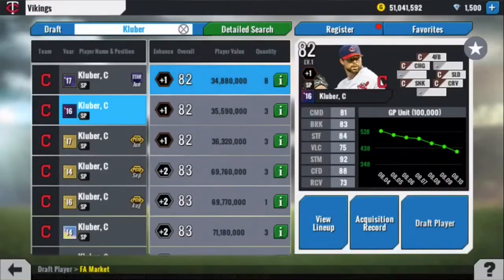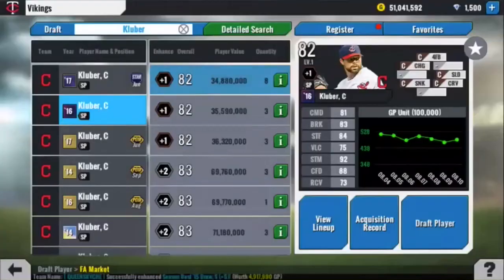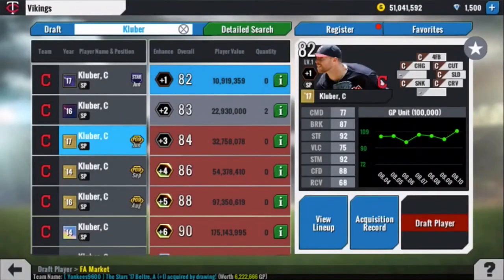Now in terms of number 3 and number 2, there are his 2016 All-Star card and his 2017 June player of the month. Both 82 overalls. His All-Star is 35 mil, price coming down. His player of the month is 11 mil and it looks like the price is going to be going up. The player of the month has better stuff, better break, lower command. Velocity, stamina, confidence similar. All-Star has better recovery time for simulating seasons or playing season mode.